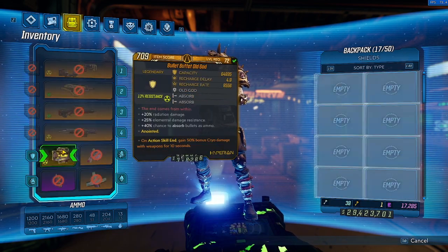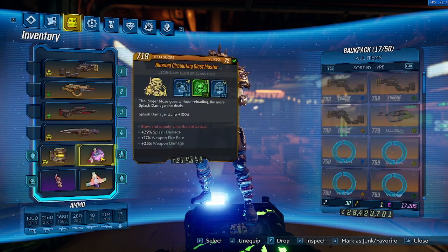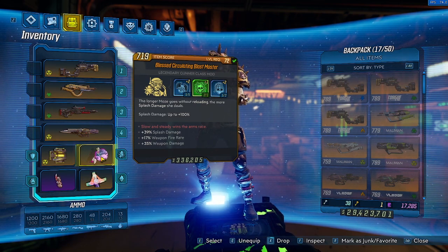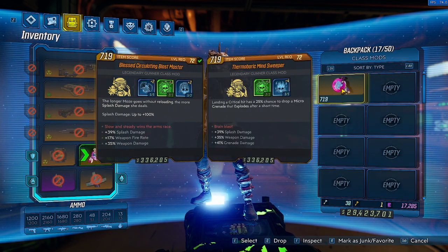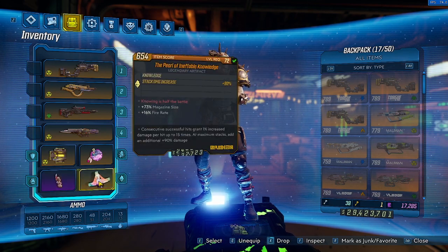Our shield is a Bullet Buffet Old God, so we get even more ammo — even though we're Moe's, we don't need it, but I want it. We have AC Bonus Cryo on this. Here's the only thing that's really changed: for mobbing we're going to be using Blast Master, and for some bosses we're going to be using Blast Master as well. We have this with Splash Damage, Weapon Fire, and Weapon Damage. For bossing, we have the Old Minesweeper with Splash Damage, Weapon Damage, and Grenade Damage. Our grenade, of course, is the Cloning Maddening Tracker with On Grenade Thrown. And our artifact is the Pearl of Ineffable Knowledge.